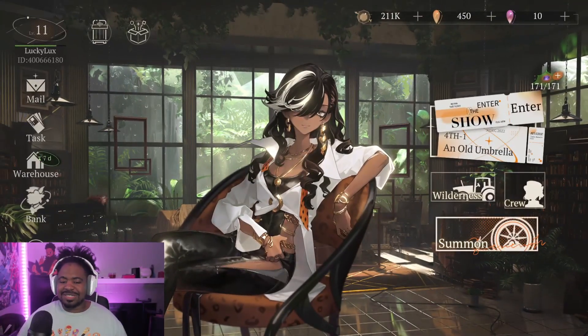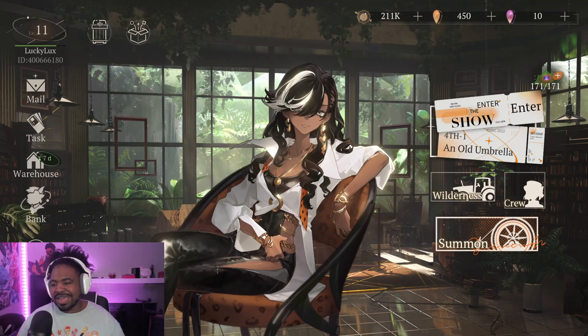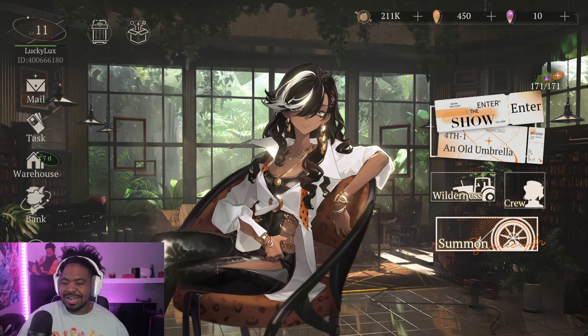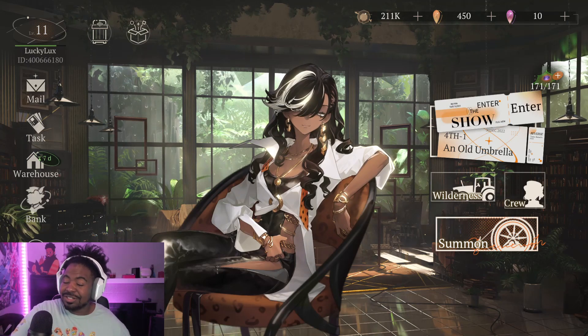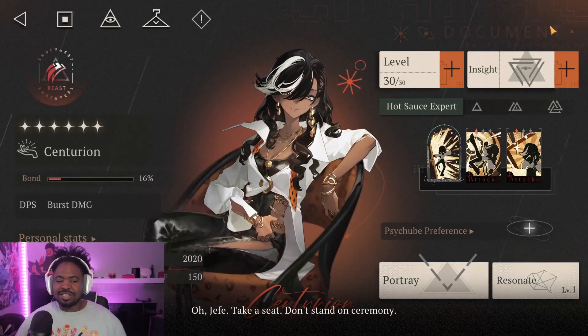Alright guys, let's talk about Centurion — she's sitting right here looking great. I want to make sure to tell you how you should and could be using Centurion, because there are two different ways to play her. Let's go ahead and get into her kit. She is a six-star beast character.